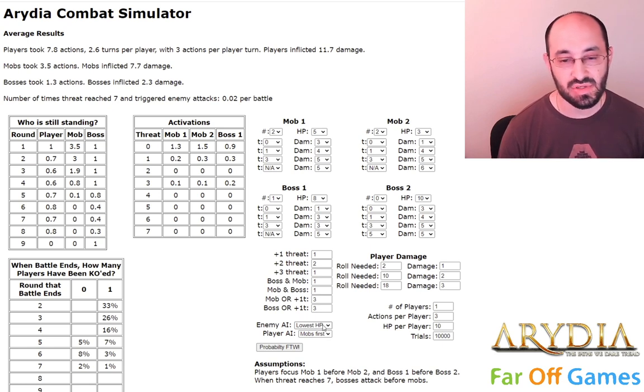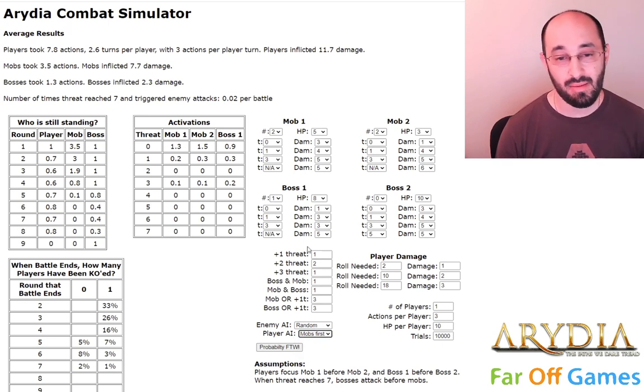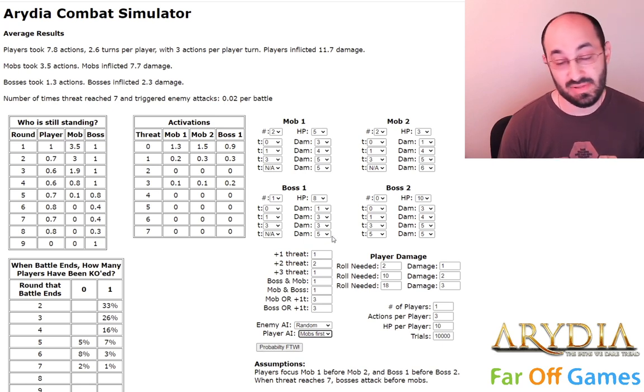I'll show you enemy AI. Enemies can target the player with the lowest hit points, a random player, or the player with the highest hit points. Obviously in a single-player simulation this doesn't make any difference. But as soon as we increase the number of players, this could matter more. And then the player AI is: do you want the player to go after the mobs first or the bosses first? Depending on how you set up the combat, you might think the players will probably go after the mobs first — or what happens if they do the other thing? How badly does the combat go for them?